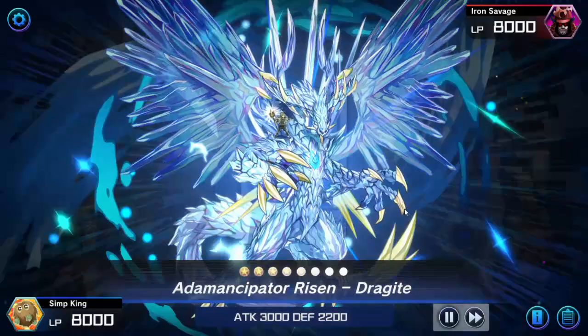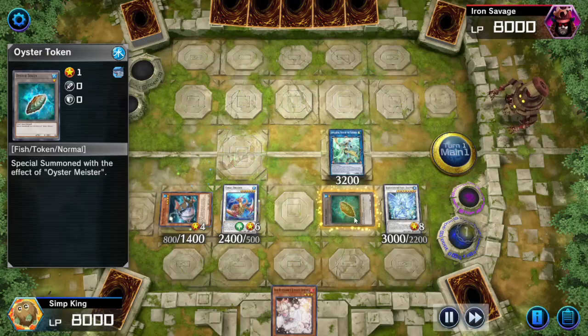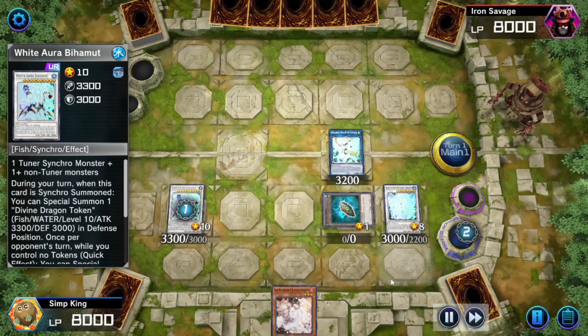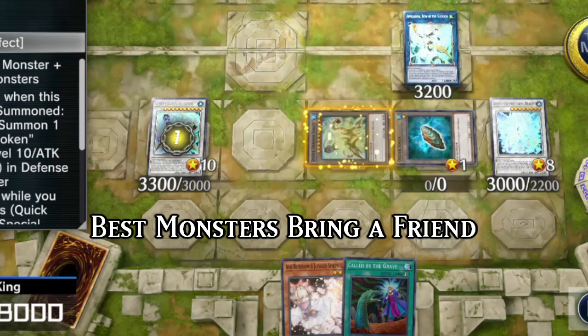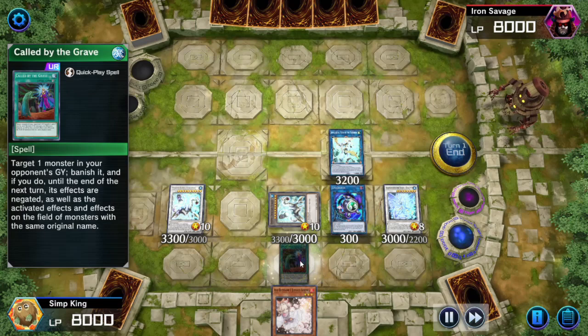Now we get to make some pretty cool monsters. We're going to go for Dragite to negate spells. With the rest of our monsters, we're going to make Coral Dragon. We get a token from the Oyster Meister. We use those two other monsters to make a White Aura Bahamut — you need to use a Tuner Synchro monster, that's why I made the Coral Dragon. Coral Dragon is also going to draw us a card. We can even make a nice little Link Freebow to negate one monster attack.